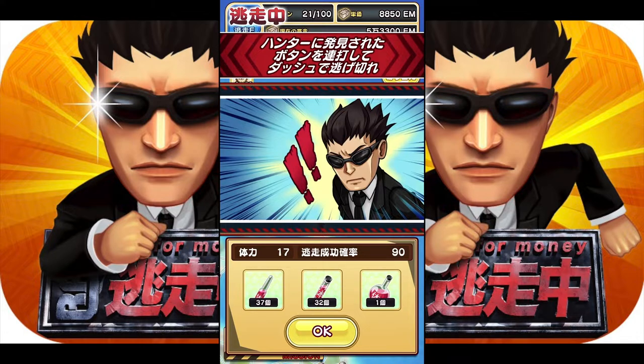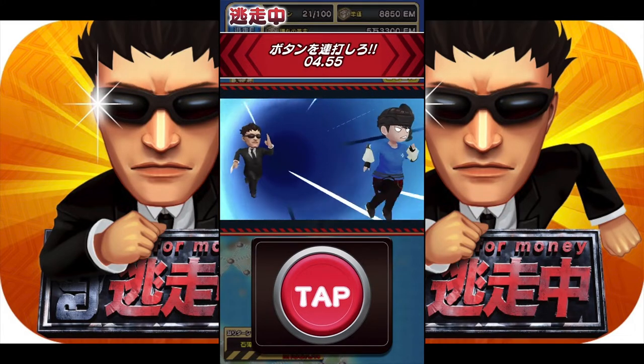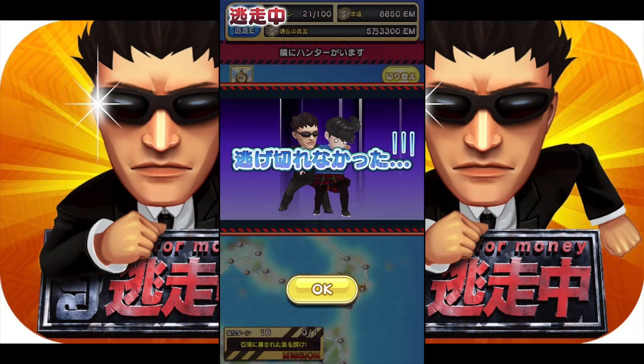This is the second of three minigames to escape from the hunter — my most favorite one because all it requires is finger action; you need your fastest fingers first. This one requires your physical strength stat and, of course, your escape chance percentage — that's why you need to improve your stats for a higher chance of escape. All you have to do is keep pressing the red button to escape. I use my two thumbs and just tap like mad. Oh no — I got caught! Even with such a high chance of escape, luck wasn't on my side. This rarely happens but it does.